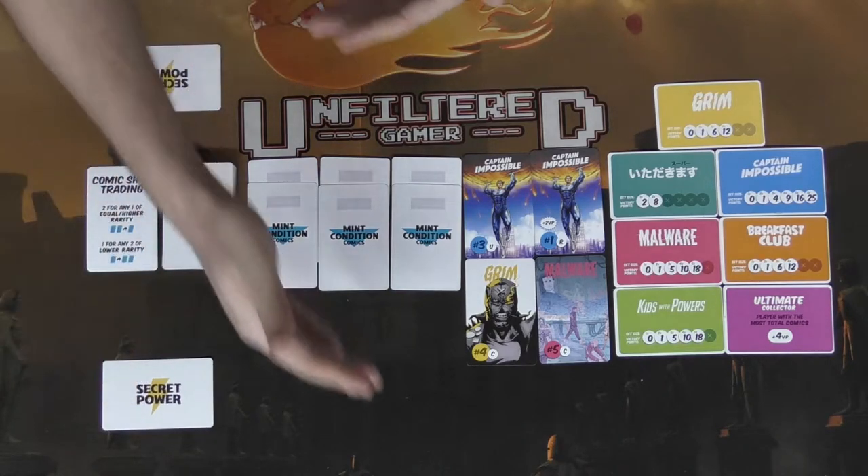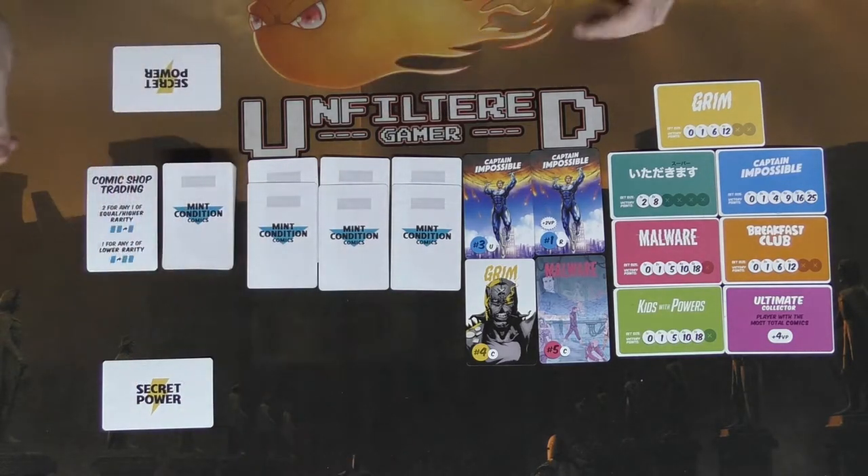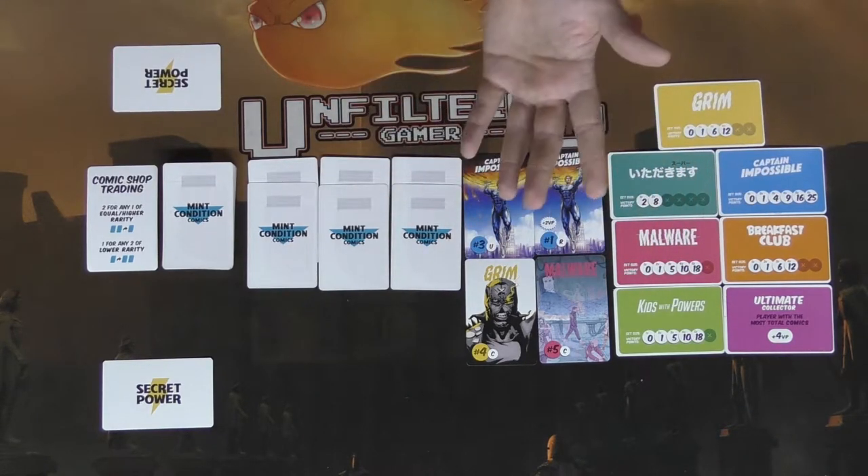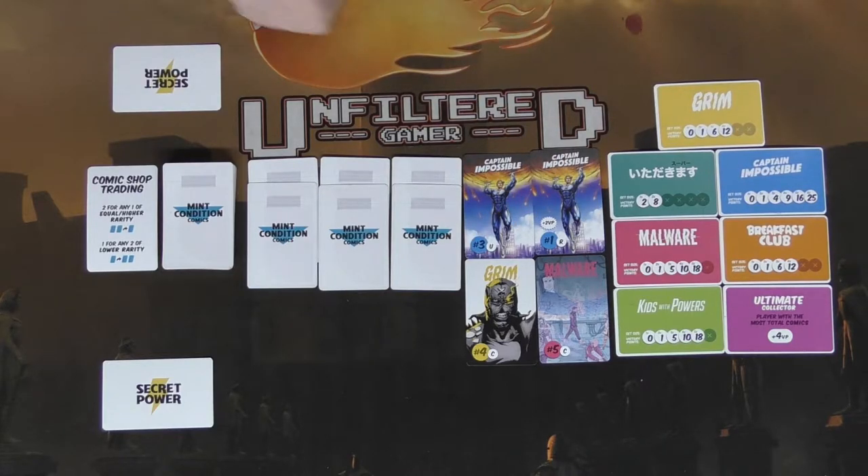These powers are secret. We have our two sides of the board ready to go. The first player is always the player who starts with the least points each round, except for the first game where it may be the person with the most comics. Let's begin.